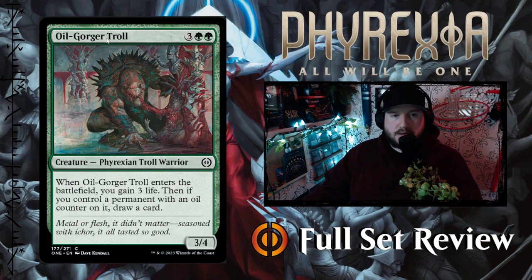Next up we've got Oilgorger Troll — 3 green green for a 3-4 Phyrexian Troll Warrior. When Oilgorger Troll enters the battlefield, you gain 3 life. Then, if you control a permanent with an oil counter on it, draw a card. So 5 mana for a 3-4, gain 3 life, draw a card — that's decent value.